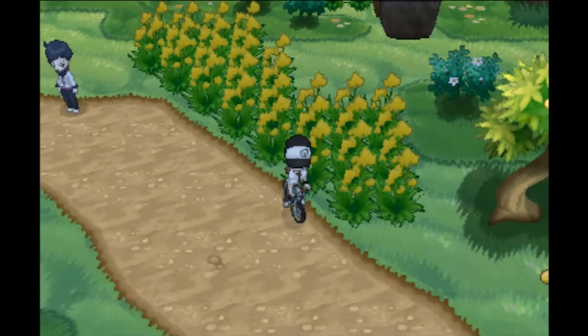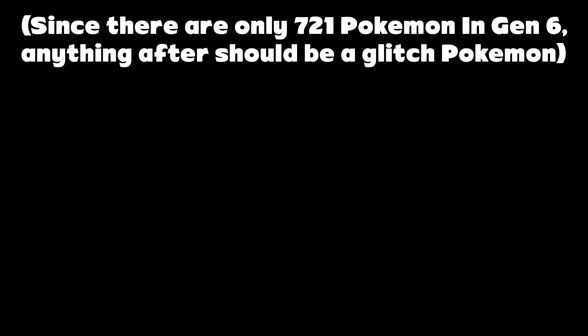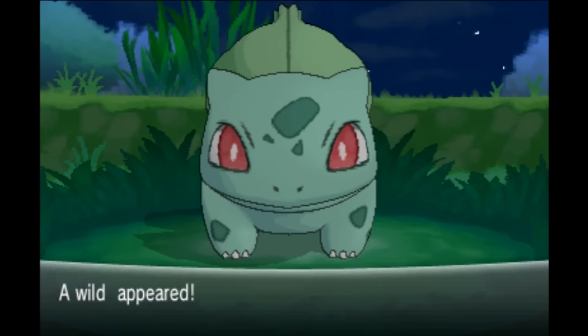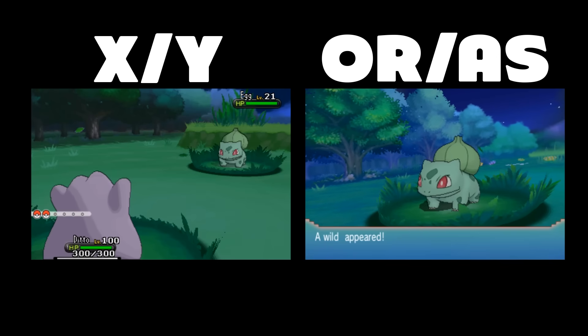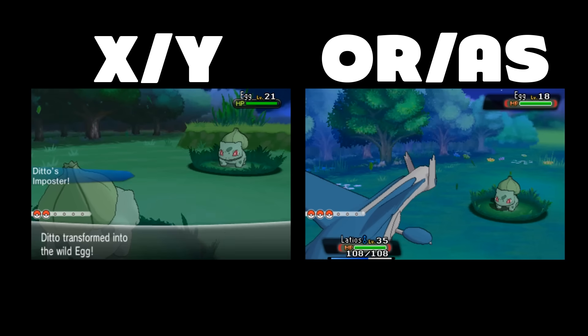Let's see what Missingno looks like here. The game doesn't like it when I try to make Pokemon number 0 happen, so I'm going to try again doing something way past the Pokedex in this game. I'm going to try to spawn in Pokemon number 735. And it looks like our glitchy Bulbasaur friend is back. The 6th and 7th generation games love to use this as their glitch or placeholder Pokemon.